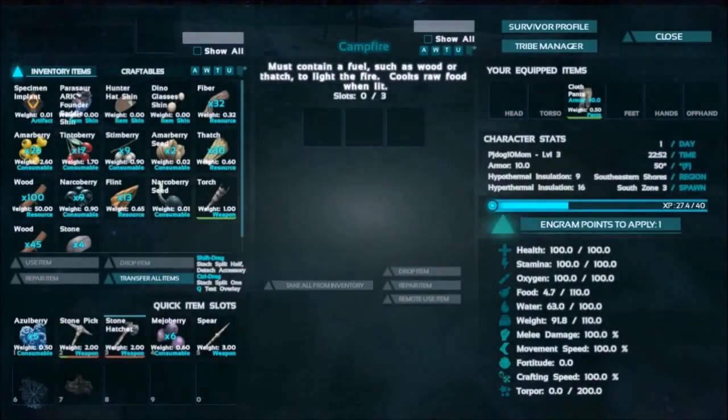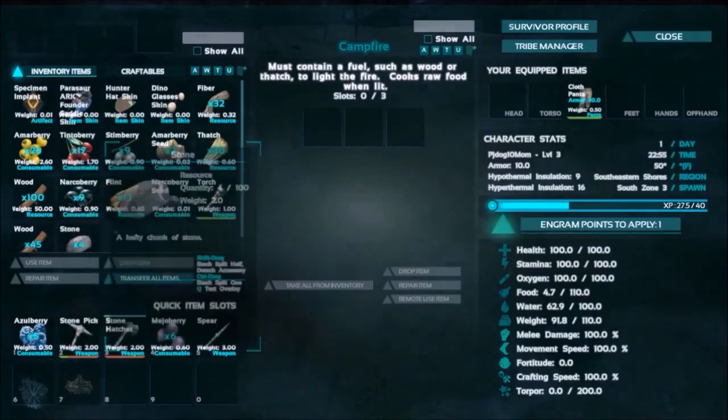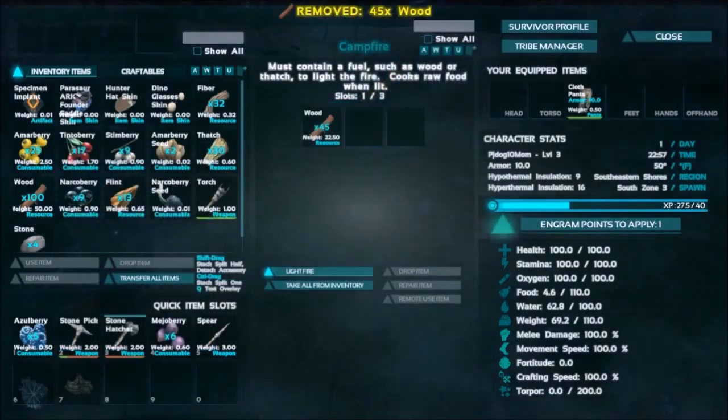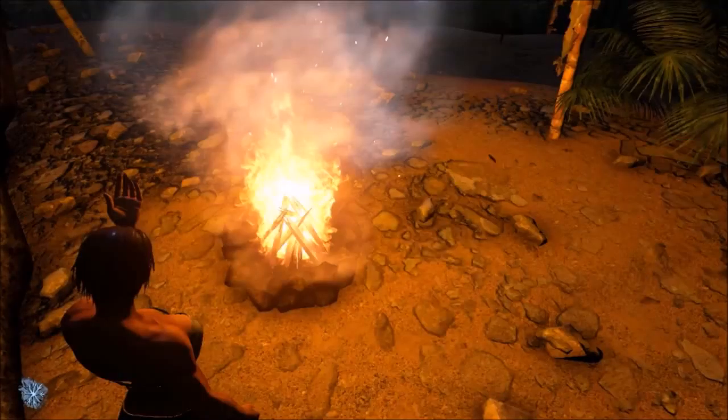How do I light it? It says I must add wood. I have a lot of wood so let's put the wood in. Light fire - there we go! Look at that, isn't that pretty!